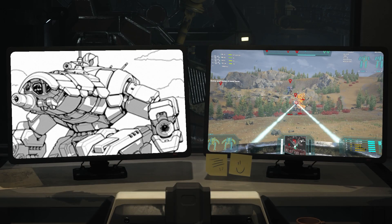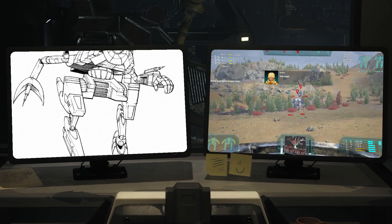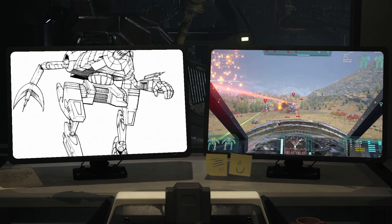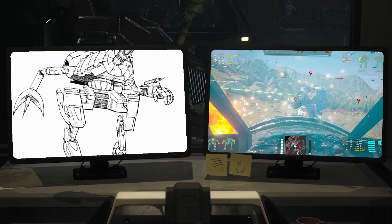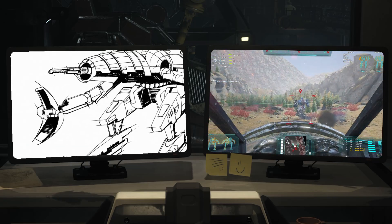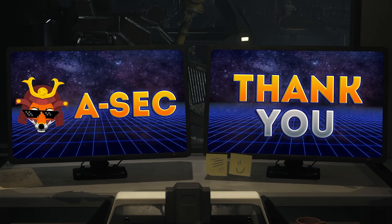This concludes the beginner level training manual for the Crab CRB-20. You now have a much better understanding of what this mech is, its strengths, its weaknesses, its specifications, how to customize it for better effectiveness on the battlefield, as well as a demonstration of how it was used in a fairly matched battle. Thank you once again for choosing Ronan Fox Armored Securities for all of your training needs.